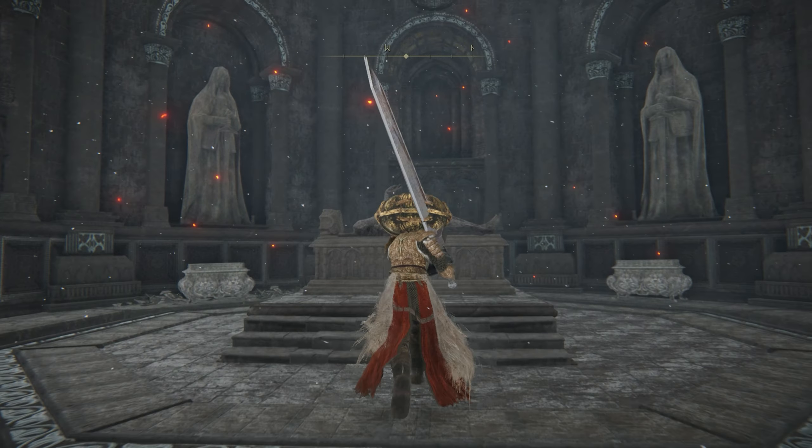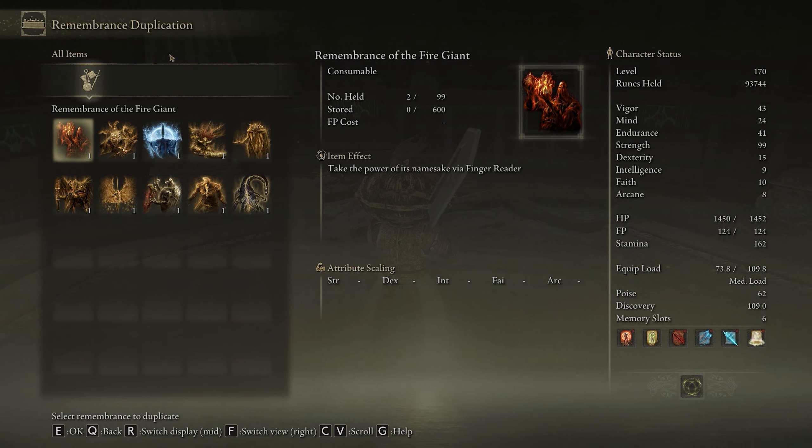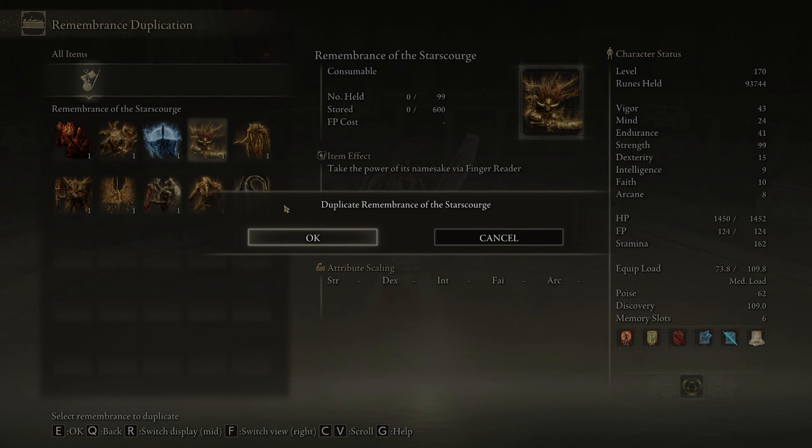Inside, you're going to see a dead body. You're going to interact with that dead body, examine remains, and now you can duplicate one of your remembrances. I want to duplicate the Remembrance of the Star Scourge, so I'm going to select this one and click OK to duplicate Remembrance of the Star Scourge.